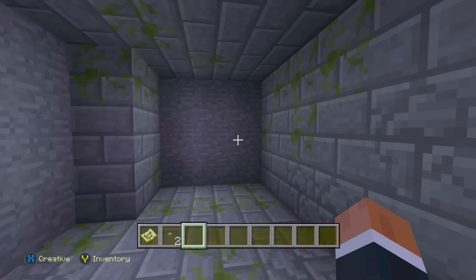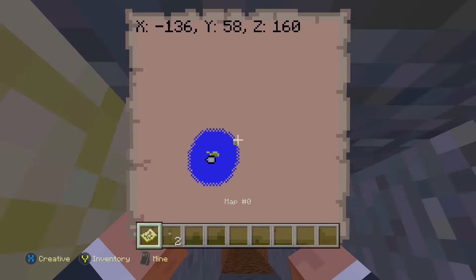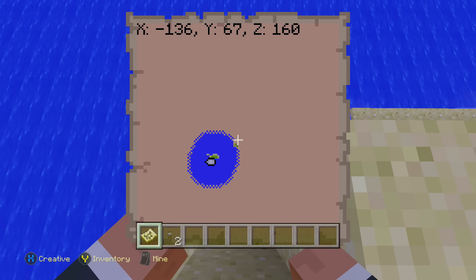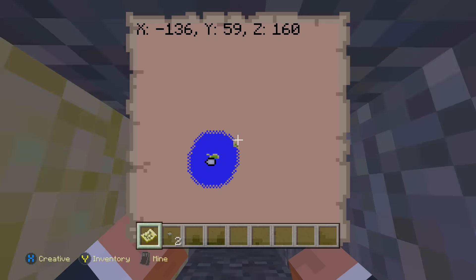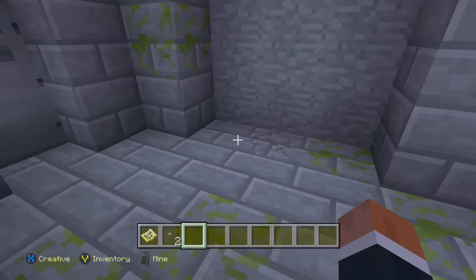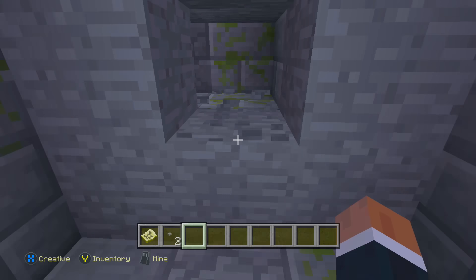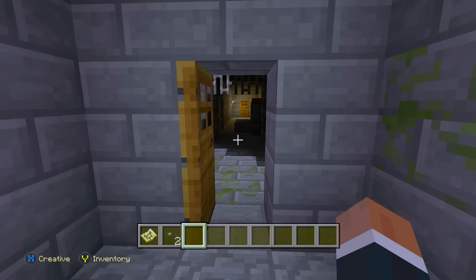Obviously guys, this is a bit of a weird kind of room. Quickly, I'm going to give you the coordinates - they will be on the screen too. If you want to have a look, this is X minus 136, Y 67, and Z 160 guys. And then if you just drop down, you will find this.